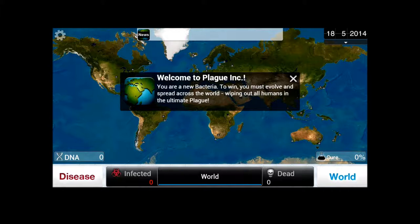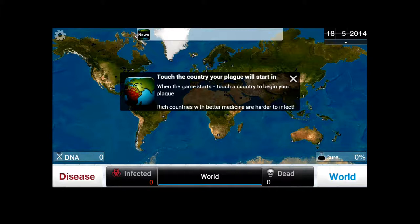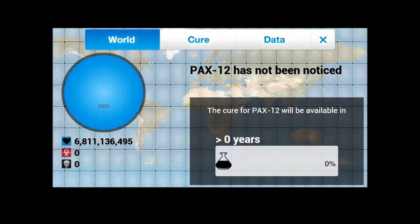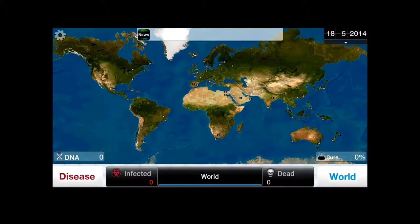Alright, welcome to Plague Inc. You are a new bacteria. To win, you must evolve and spread across the world, wiping out all humans in the ultimate plague. When the game starts, touch a country to begin your plague — rich countries with better medicine are harder to infect. Here's the interface. You've got this map of the world. You've got DNA, which is currently zero — that's basically the in-game resource you use to modify and mutate your disease. And here's the cure percentage: this is how close the world is to researching a cure for you. That'll be zero for a while to start because first they have to become aware of your existence. Below here we have infected, world, and various stats. First we have to pick a country for our patient zero to reside. Do you have a preference, Nick?